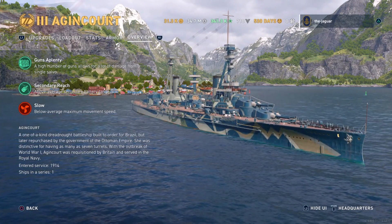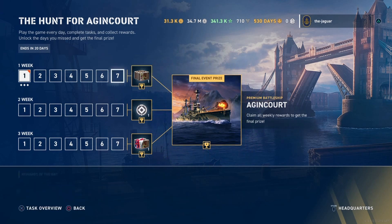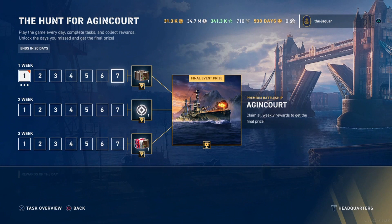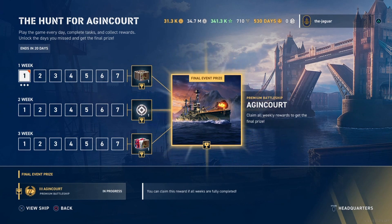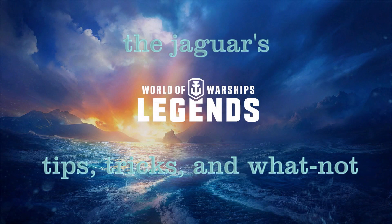That's it for the Hunt for the Agincourt calendar. It ends in 20 days. Each day you have to complete a different type of task, and once you complete seven tasks over seven days you earn the weekly prizes, with the final prize after three weeks being the Agincourt. This is The Jaguar — see you on the high seas, thanks for watching!